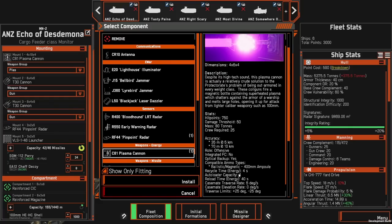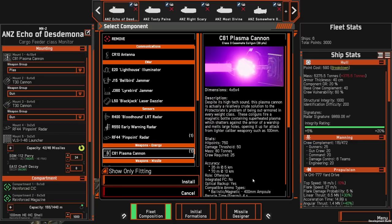The C-81 has an auto-loaded capacity of four, a recycle time of four seconds between each shot, and a reload time of 40 seconds between those four shots in sequence. One thing to know is that it is a fairly slow-moving projectile, so unlike some other weapons, smaller targets will likely be able to dodge some of these shots, even within bulk.